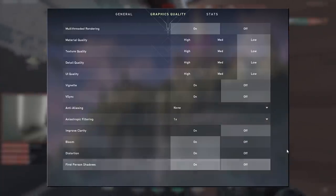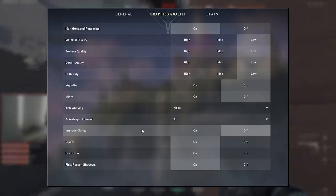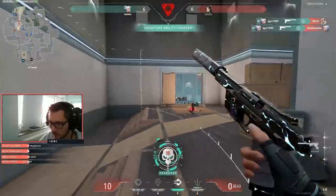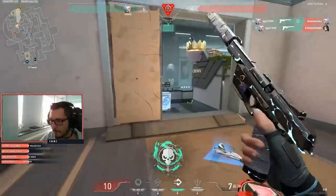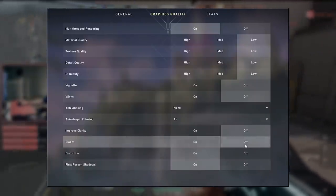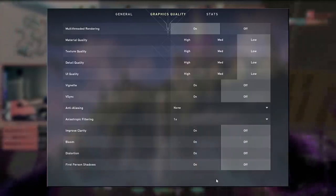The next option is improved clarity, which increases contrast and can be useful for seeing targets, but can slightly hurt FPS. This is personal preference — try it and see if you like it. If you don't see any difference, just turn it off because it will help your FPS. But if you see slight improvement, you might as well keep it on. The last three settings — Bloom, Distortion, and FP Shadows — turn them all off. They are useless or even bad for your frames per second.